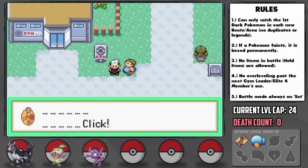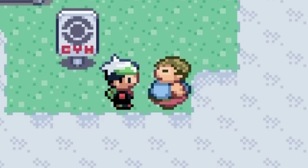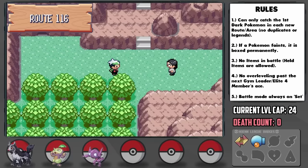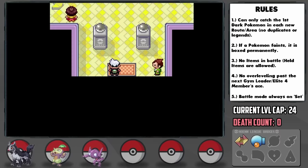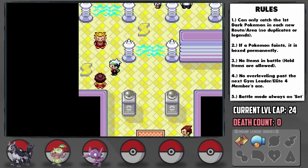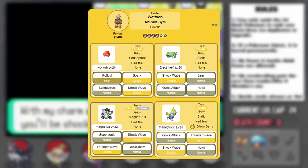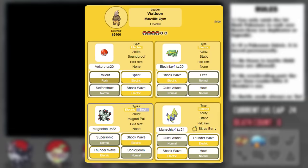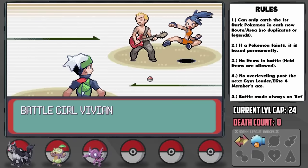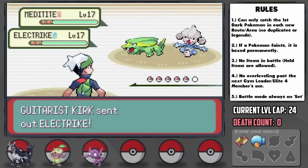After beating Wally in battle, he proceeds to call us like 15 seconds later. Before the Mauville Gym, I decided to go past Verdanturf Town to get the Black Glasses, which are pretty much the ideal item for our team. Following the trainers in Watson's Gym, I was feeling pretty okay about our chances, but while researching I remembered just how much of an upgrade Watson's team got in Emerald over Ruby and Sapphire. He now has an extra Pokemon, and it just so happens to be a level 24 Manectric with a Citrus Berry.